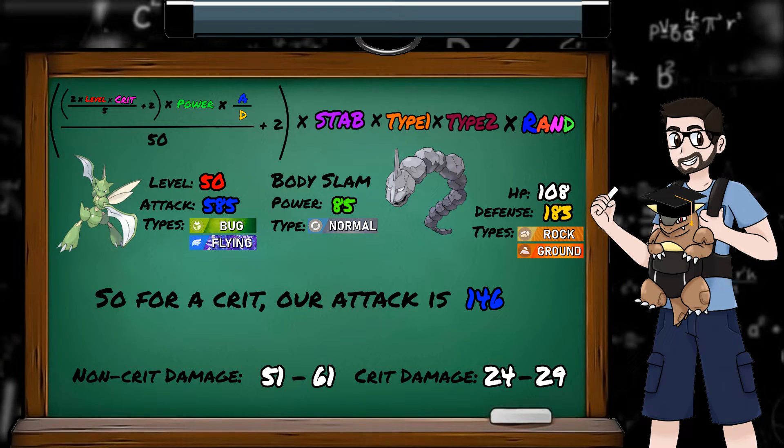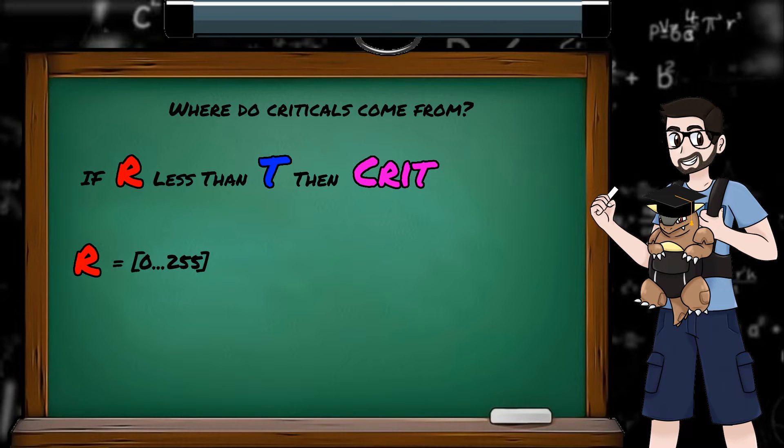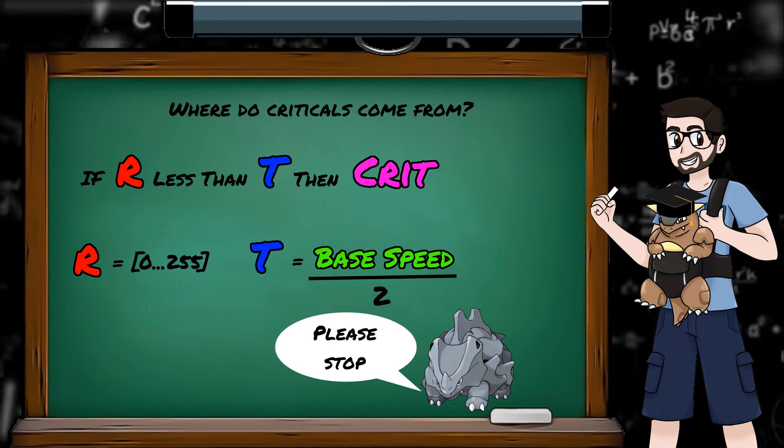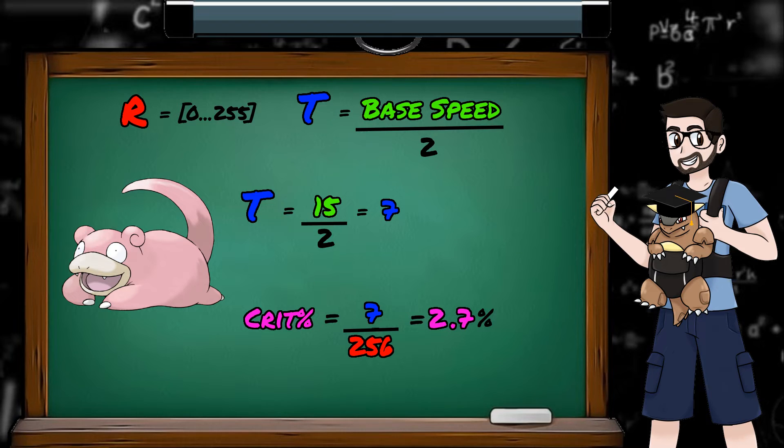So that's the effect of a critical hit, but how and when do they come about? A move being a critical hit is decided when a random number between 0 and 255 is less than the critical hit threshold. The critical hit threshold in generation 1 is half the Pokemon's base speed. Note that it's base speed, and not current speed — so no matter how many Carbos you shovel into your Rhyhorn, its critical hit chance is not going to change. And so critical hits favour speedy Pokemon. The fastest Pokemon in gen 1, Electrode, has a base speed of 140, so it has a critical threshold of 70, giving it a 70 in 256, or 27% chance to crit. On the other end of the spectrum, Slowpoke being the slowest Pokemon has a base speed of 15, so it has a critical threshold of 7, giving it a 7 in 256, or 2.7% chance to crit.